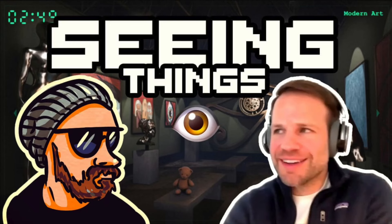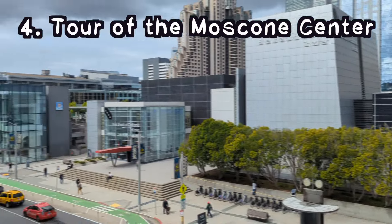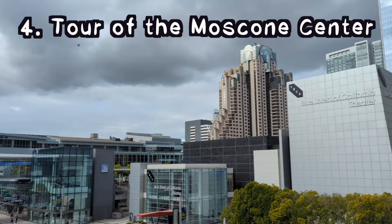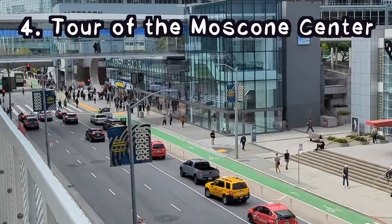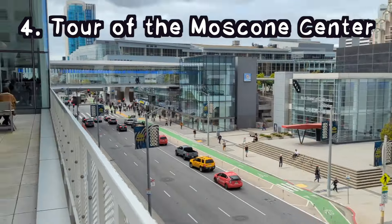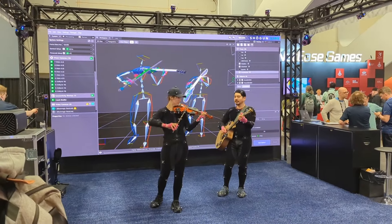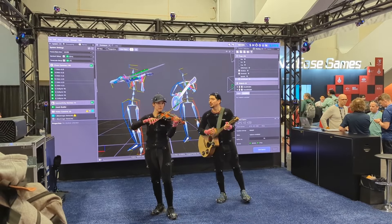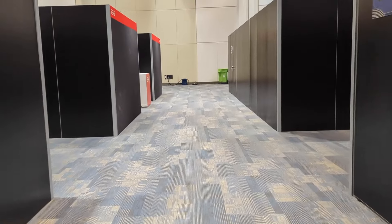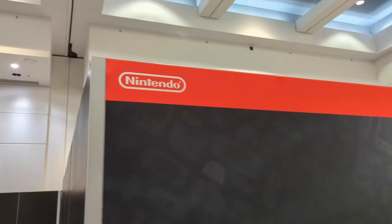Now let's talk about Moscone Center itself — this is where GDC takes place. The first time you go there it's a little intimidating and confusing. There's a busy road splitting right down the center. There's a North Hall and a South Hall; the South Hall is usually where you pick up your badge. Once you have it, the halls are connected underneath. The North and South Halls are where the expo floor is, while the West Hall is where most of the talks are. The whole compound is huge — multiple halls, wings, and floors. It's worth exploring.